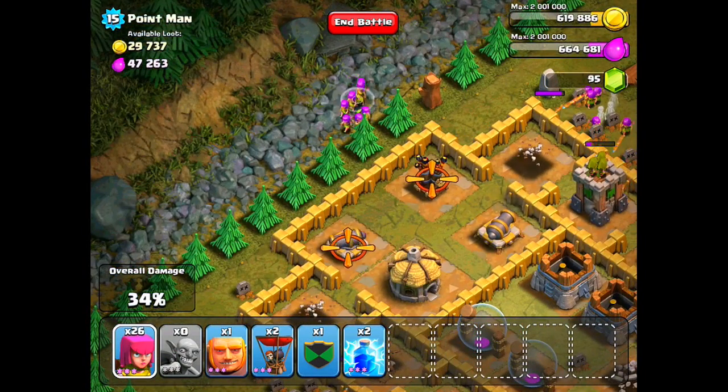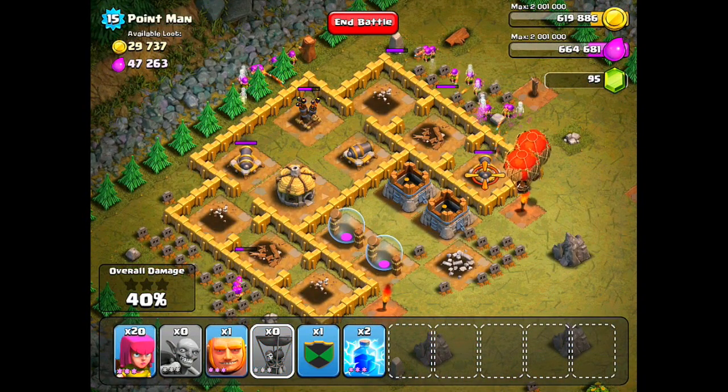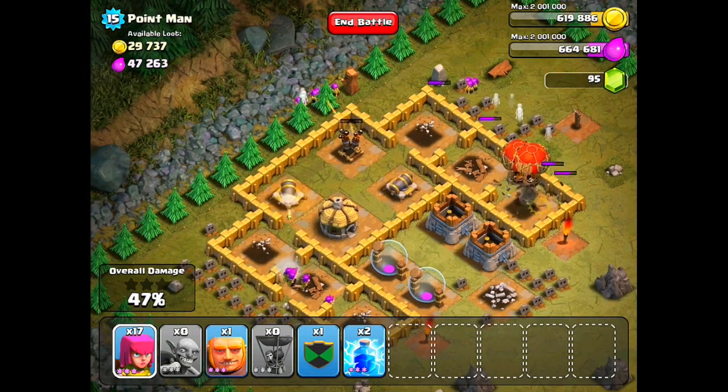By now you should have about 30 archers left - just drop a lot of them at the top to take care of the air defense and they're gonna start destroying that. Drop your balloons because they're out of range of the air defense, and you just need to get rid of the air defense before the balloons move in.